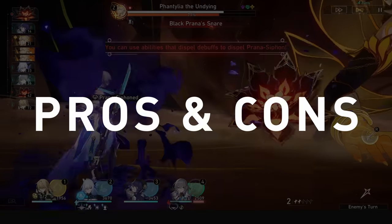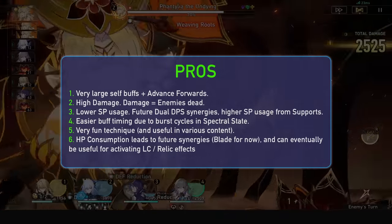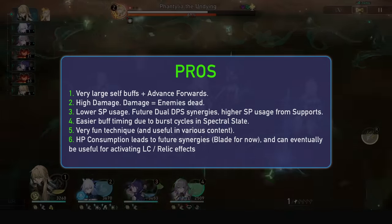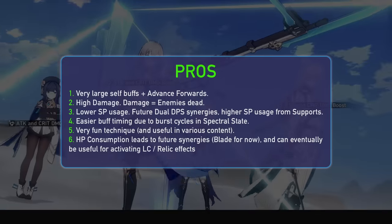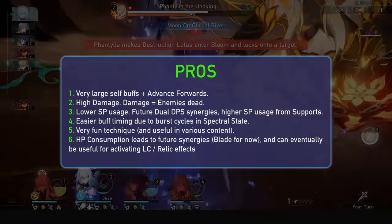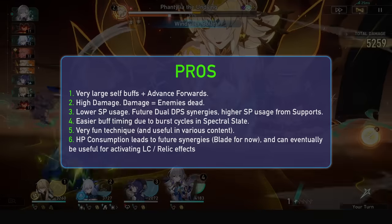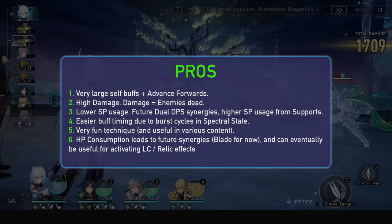Her pros are her self-buffs of course — all that attack percent, crit rate, and advancement forward means the spectral state will be hitting hard without any supports. Another is her high damage output. Next, she has less skill point usage, which is great for a main DPS, meaning heavy SP usage on supports or the possibility of dual DPS teams. She also has easy buff timing; since she has specific turns of burst damage, you can time your Tingyun ult, Bronya ult, etc. during her spectral state instead of reapplying buffs throughout her whole rotation. Her technique is awesome and super fun, making overworld and simulated universe a little easier. And her HP consumption makes her versatile, as Blade already likes this and more units in the future may too — it can also proc light cone and relic effects for your allies.